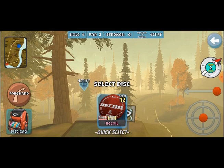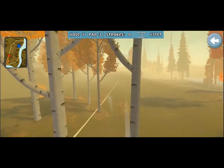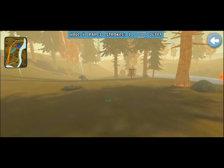We'll probably be lucky to get par. We're going to go with the forehand, slide it over to the right. Let's go with the light extra fade Recoil — we just want to get through there, so we're going to need to anti this a fair amount. And anti it right out of bounds. Well, that wasn't quite what I was wanting — a little turn and burn action. I've done that in real life. We'll just throw the Anchor down there, get close, and take our medicine — our first bogey. First of many, I'm sure.